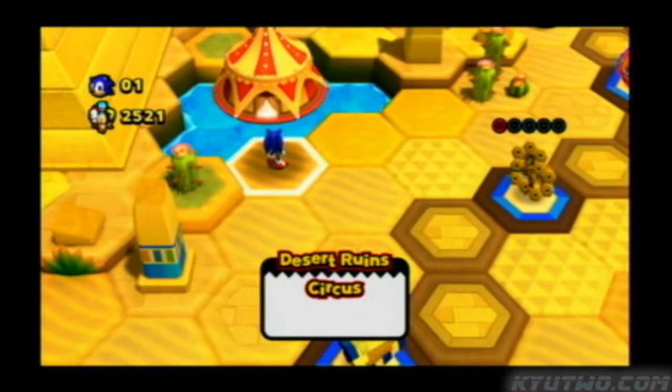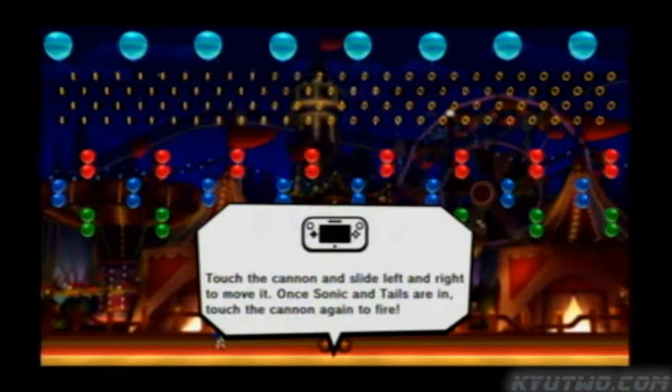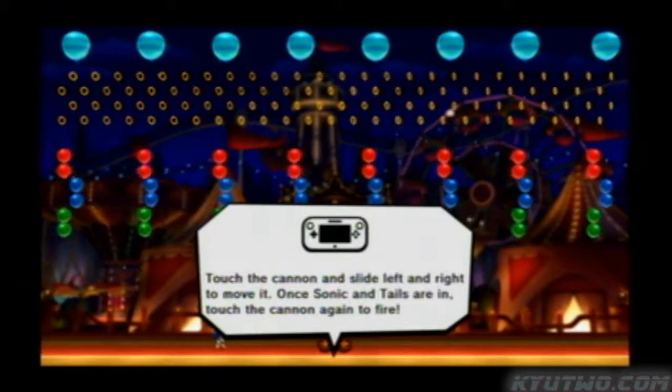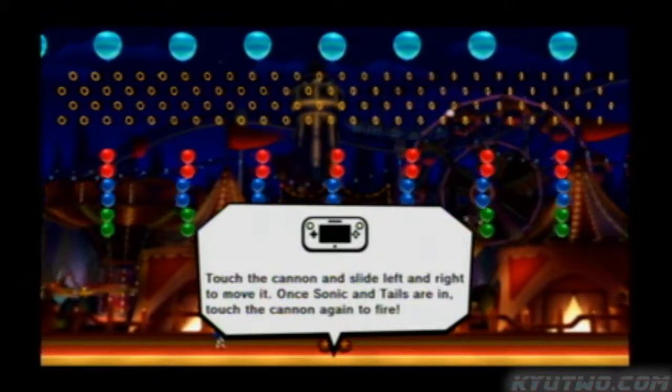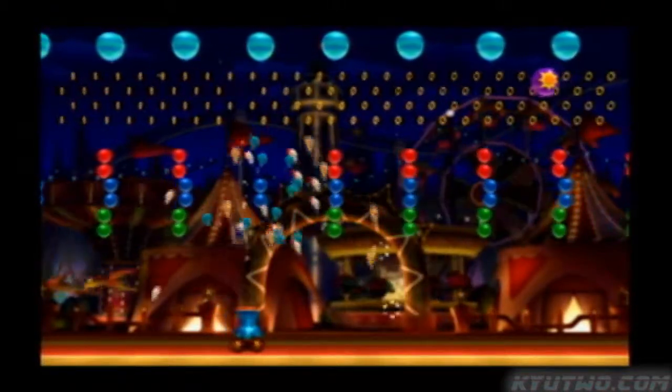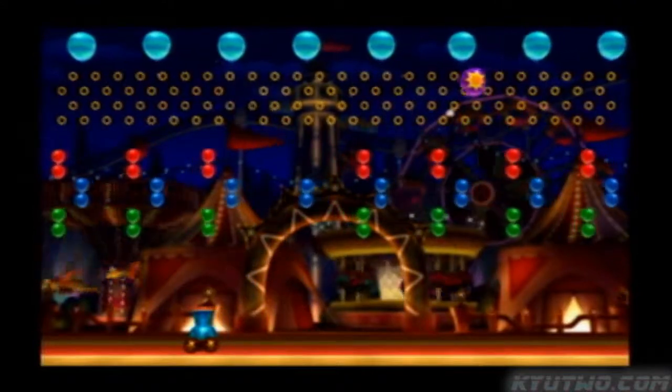I think this is the next one. Is this gonna be a desert circus? Oh, I never did this one. Touch the cannon — slide left and right to move it. Once Sonic and Tails are ready, touch the cannon again to fire. I didn't even really see Sonic — he just kind of fell back in. So I was just lucky.